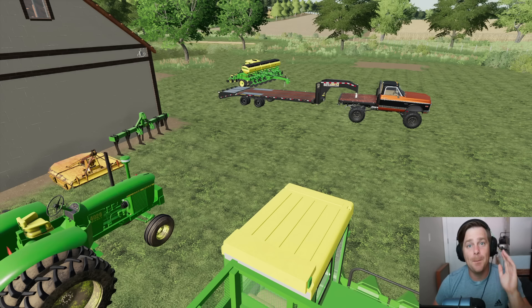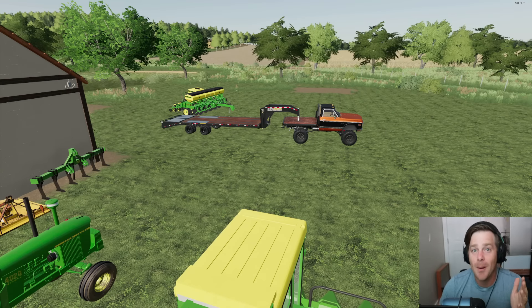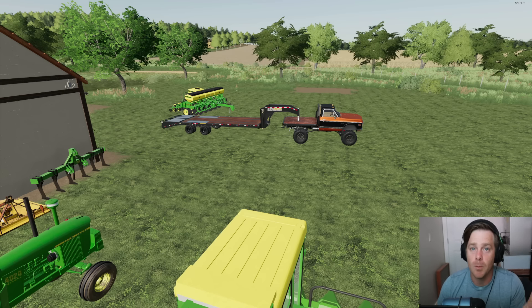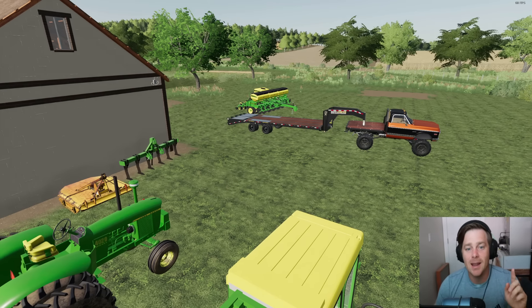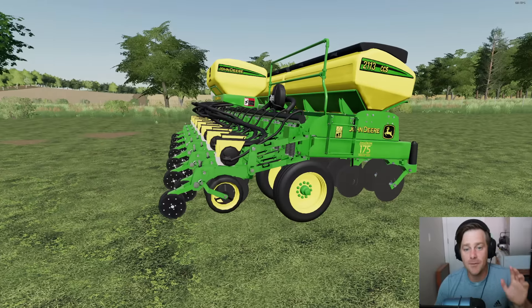We are back with Farming Sim: Back in My Day, and we have officially spent all of our money — and probably some of the bank's money. We've made a ton of purchases and have a lot to get to today. As you can see, the farm might look different — we knocked down the old shed because we're buying and building a new one today. We also bought a brand new planter for our corn, sunflowers, and stuff.